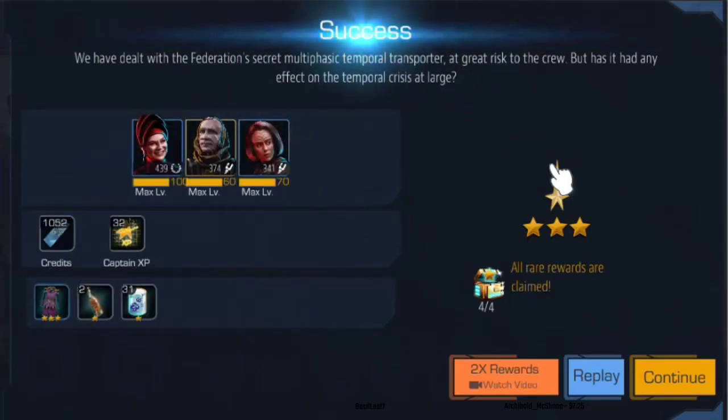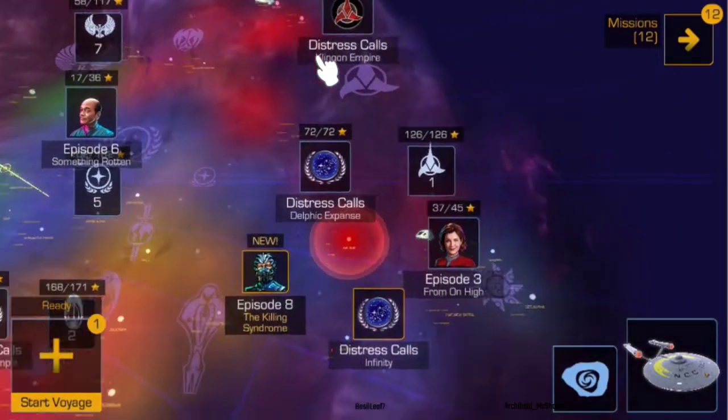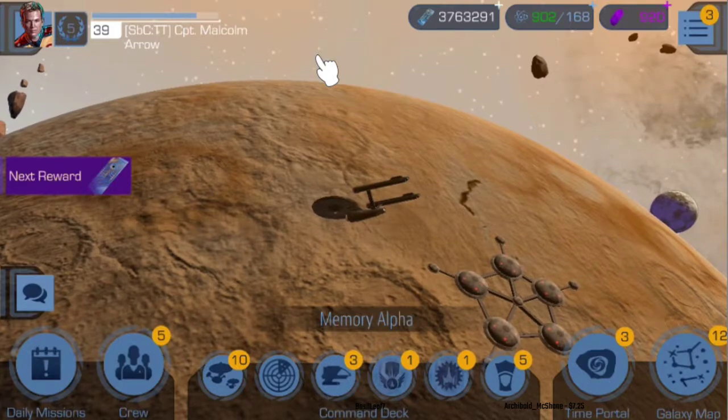Mission done! As we complete it, we're gaining captain experience credits. The end screen shows what we got — all the characters gain XP if they weren't already at max level, plus mission rewards, captain XP, and credits. You can watch a video to earn double the rewards if you want. That's a standard mission — in early levels, doing these campaign missions is the main way to level up your characters. It happens pretty naturally and you can get pretty far before needing to do anything else.